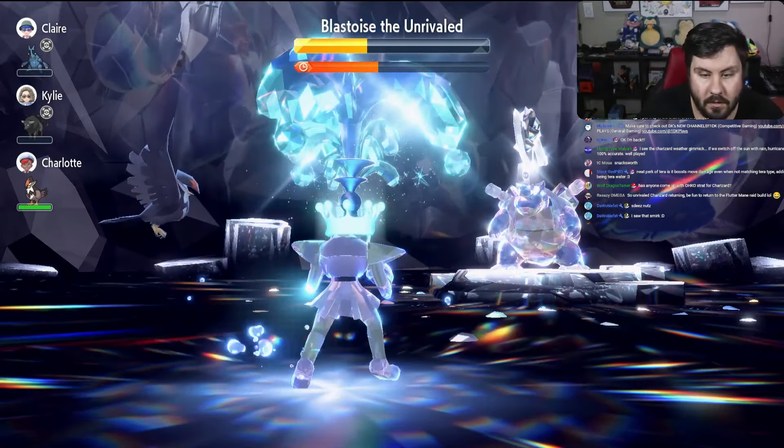Blastoise uses Iron Defense, but Defense won't go any higher — and we don't care because we're a crit build. At 125 HP, Drain Punch outspeeds, big boy damage. We've got one more Drain Punch and then Blastoise goes down.